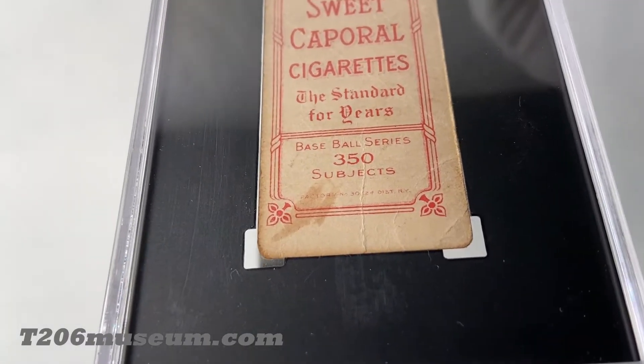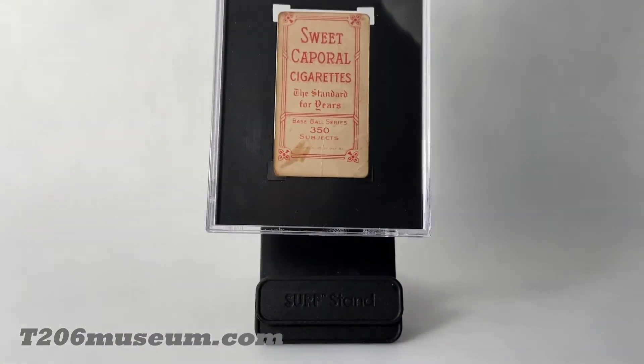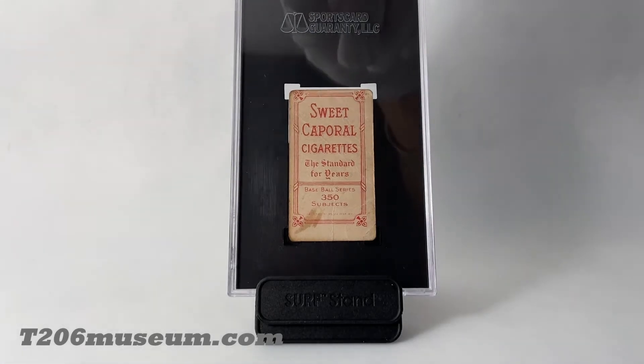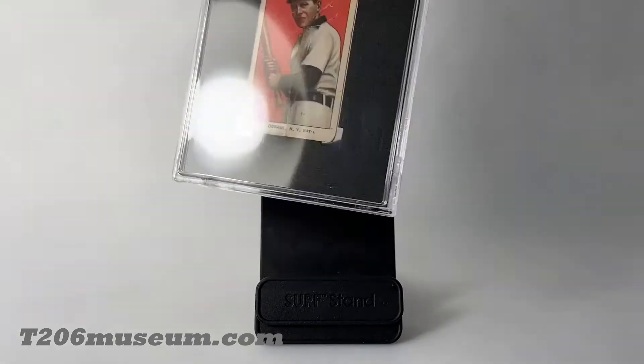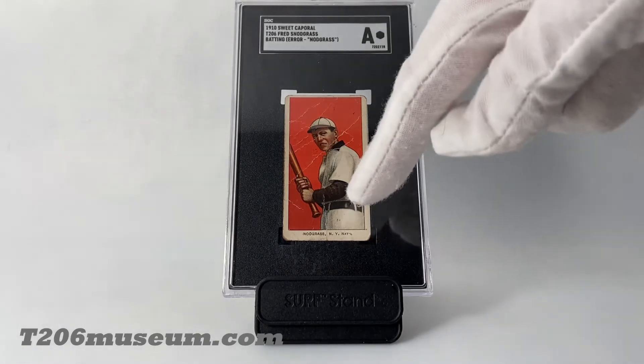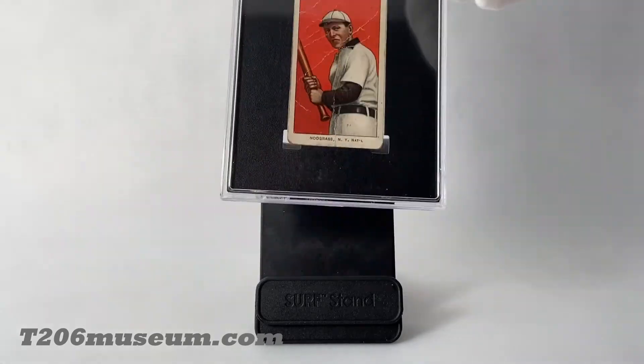This one comes with Sweet Caporal bag 350, factory 30. I know this variation can most commonly be found in Sweet Caporal bag, but it can also be found in Piedmont. Based on my memory, I think there are less than a dozen out there — maybe 20 at the most — which is pretty rare for an error like this caused by a broken plate.